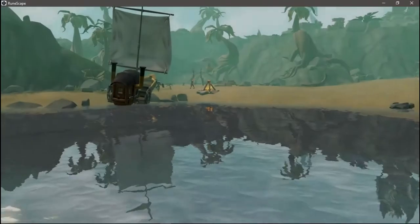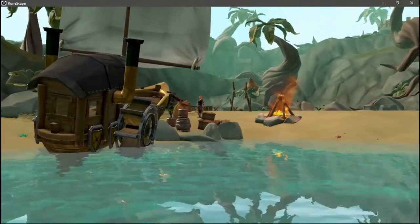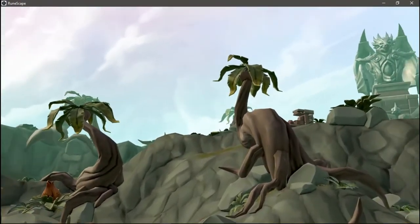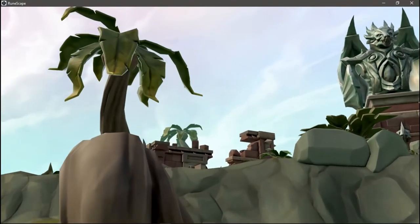Once you board the boat, you'll get a cutscene of you arriving on the island. Once you land, you will have to navigate yourself and your group through the island, following giant footprints and watching more cutscenes until you end up at the center of the island — the player-owned camp. Which leads us to the next topic.